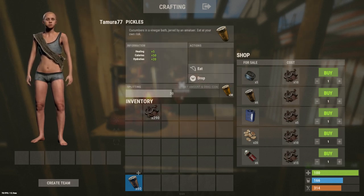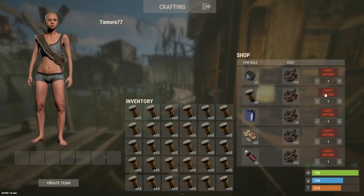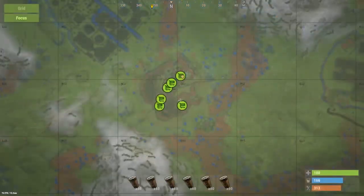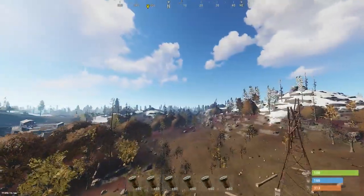I recommend flying there via a minicopter because then you'll be safe with all your pickles and all your scrap when you do loot transfers. Obviously if you don't have 300 scrap you can start off with something simple like 50 scrap, 100 scrap, whatever you want to start out with. However, do note that the more scrap you have, the more it'll multiply and the higher your profits will be. And don't forget that this scrap is going to be multiplied by 30.